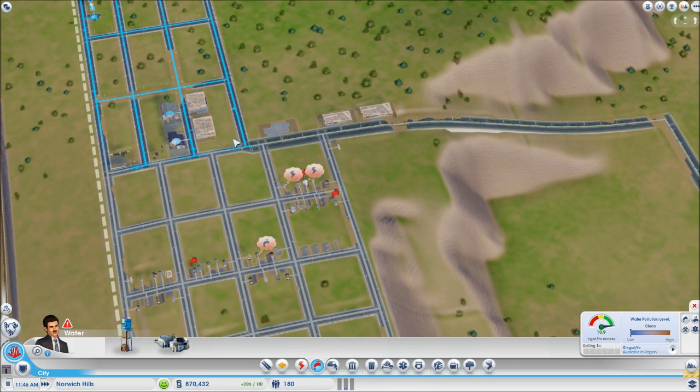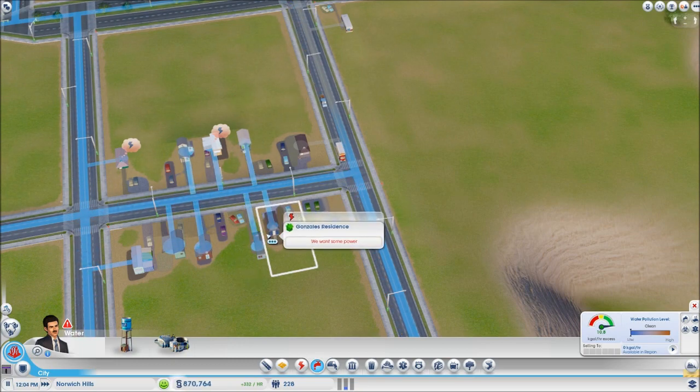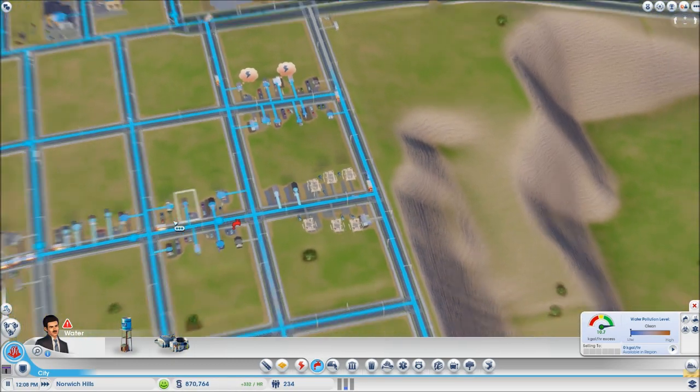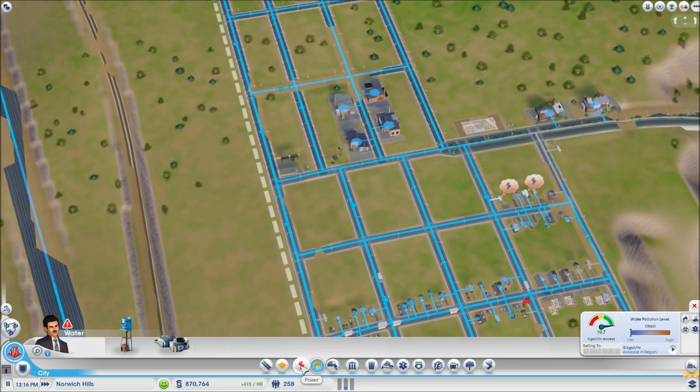The water tower will start pumping water and you can see it getting to the houses. You'll always be able to see the coverage maps for sewage, power, and water. You can see the blue circles appearing on the houses — people are happy about water now, except there's still no power.